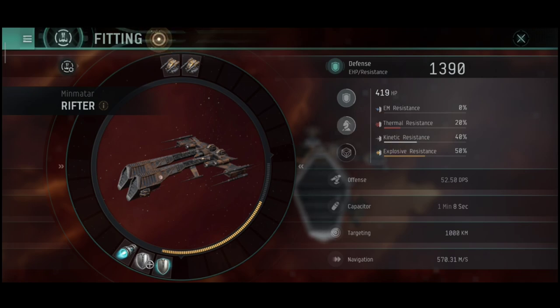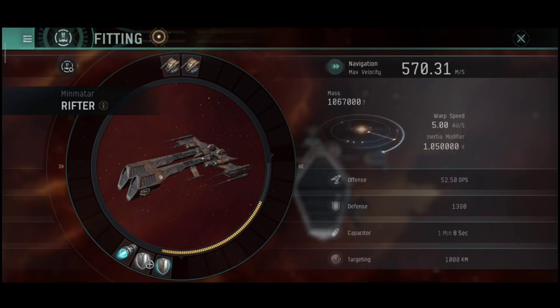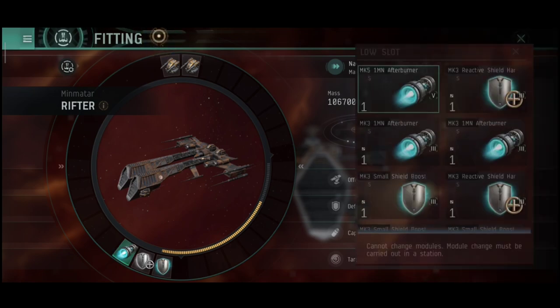On the defense side: the shield has no EM resistance, thermal resistance is okay, and kinetic resistance is maxed. Hull and armor are pretty much balanced, with EM resistance being highest while thermal and kinetic are lowest. The capacitor lasts 1 minute and 8 seconds when all modules are active. During most of the time you'll have effectively infinite capacitor since I don't need all modules running at once.